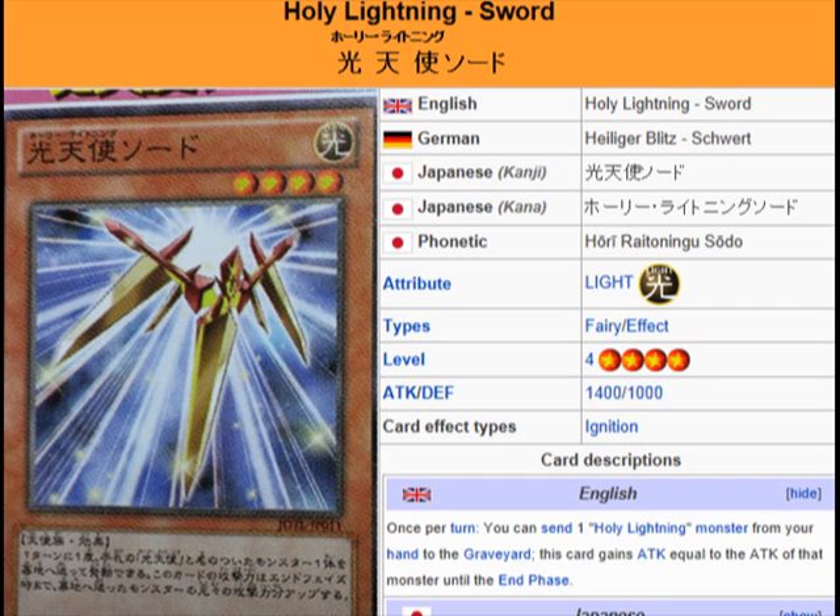It looks like a trisword — it has a sword for a body and swords for wings, so that's a pretty accurate name for it. Holy Lightning Sword is a Light Fairy-Type effect monster.